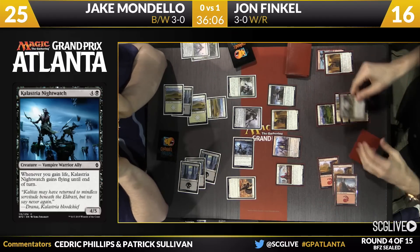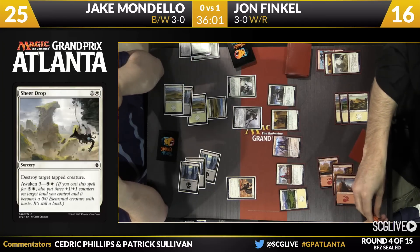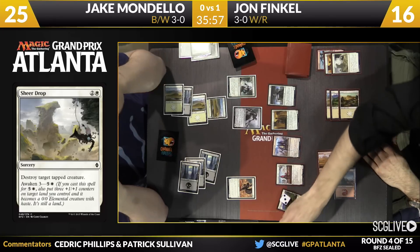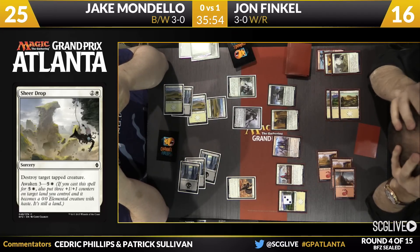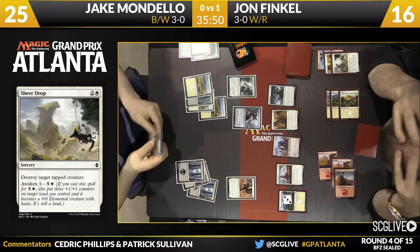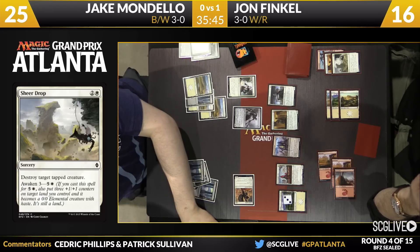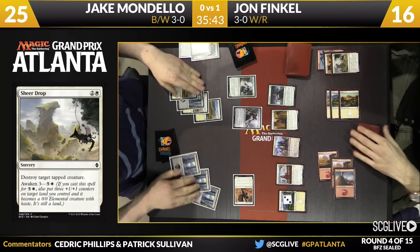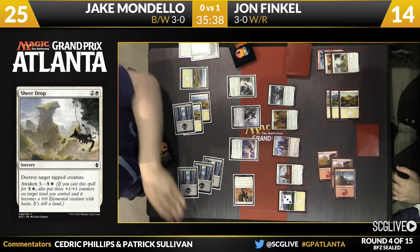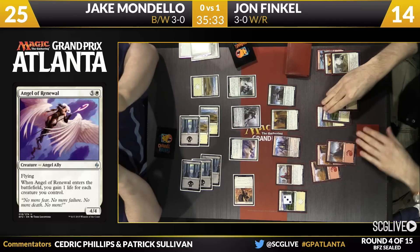Finkel at six mana. Looks like an Awoken Sheer Drop — Plains is now a 3-3. Finkel will just pass the turn back over to Mondello, who draws. I believe the last card in Jake's hand is Gideon's Reproach — I take it back, it's something better than that. Angel over Newell — gains life. Life-gain deck.